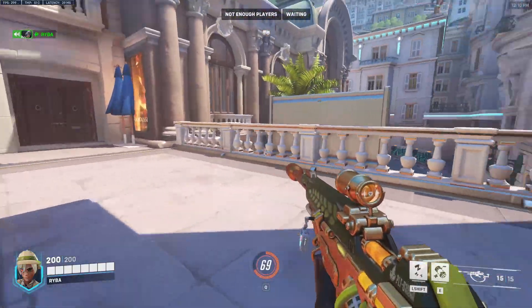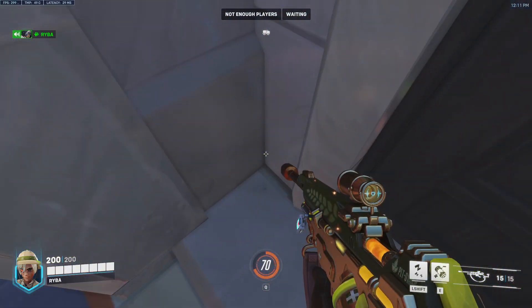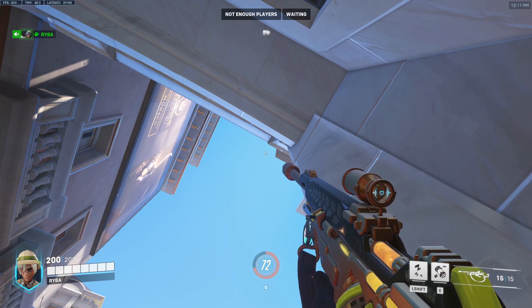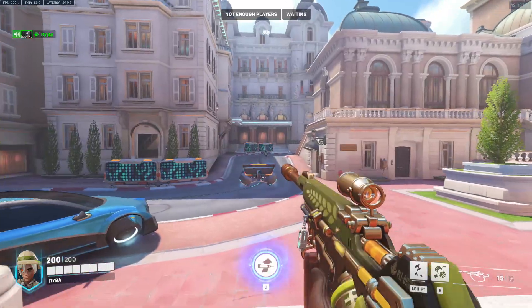For the defender's point of view, if you go up to the bridge and then head up to the room on the right, position yourself in this corner. You see where the two edges of the roof meet — put your crosshair right in the middle of those two and then wait for the five second countdown. That will land nicely as they're walking out right in front of the payload.